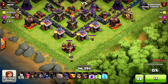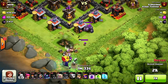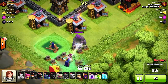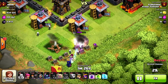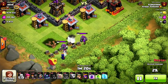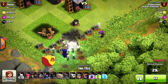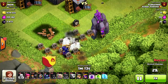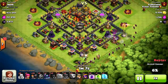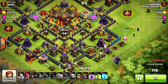So this might cost him a little bit. That golem's gonna have some trouble with those minions. A witch died — wait, no it didn't die. Whoa, very close, witches survived somehow. He's gonna take out the bottom of this base. Wall breakers are making a path, they're going in.